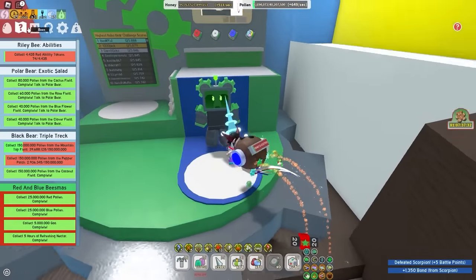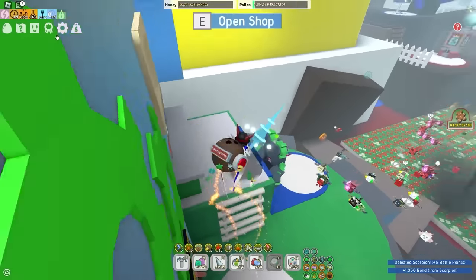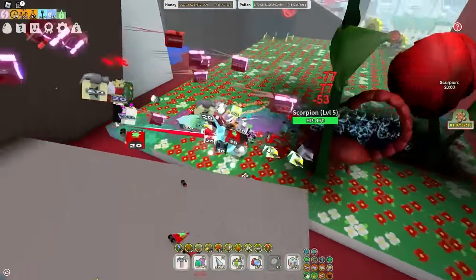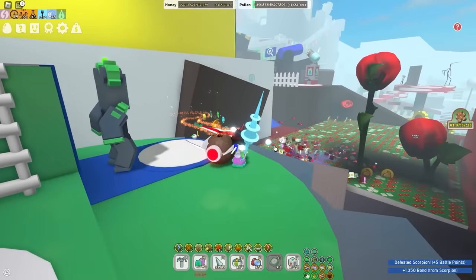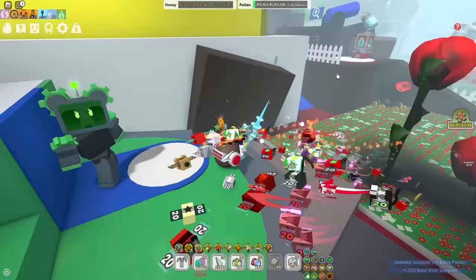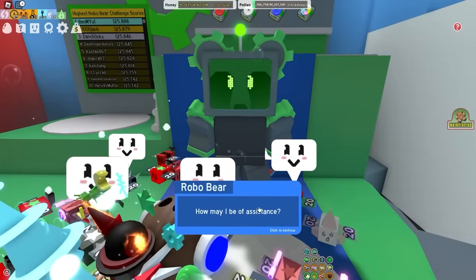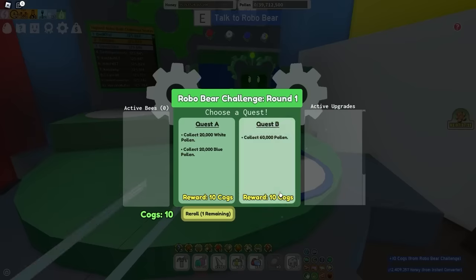Next, you'll want to have a small plan. With Red, it's pretty easy to do the challenge because you have a Red field right next to the Robo Challenge. But with any other Hive color like White, you'll probably need to run to Spider or Dandelion. Same with Blue — you'll probably need to run to Pine or something like that. So yeah, let's start the challenge and I'll explain my thought process while doing it.